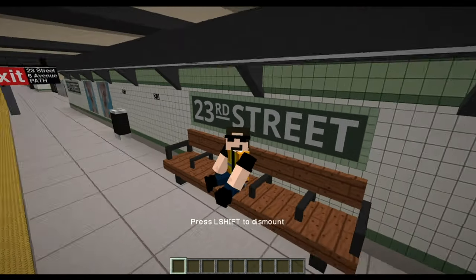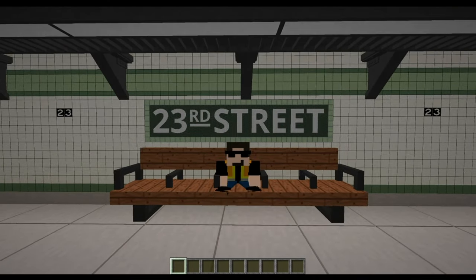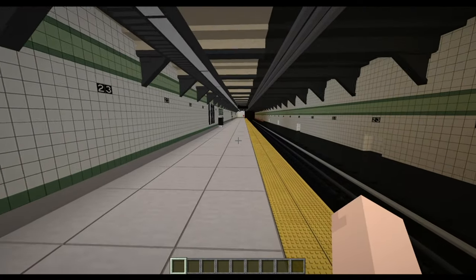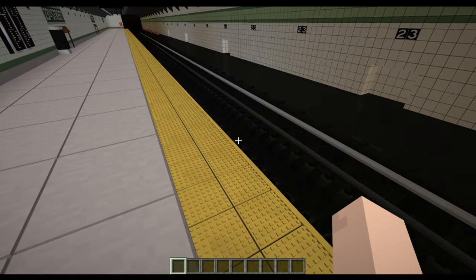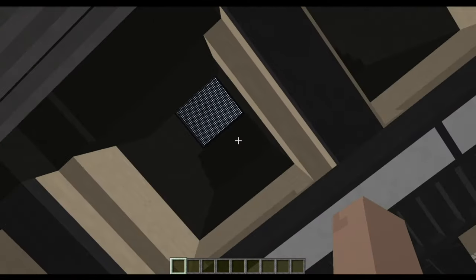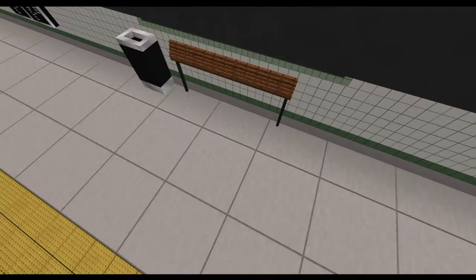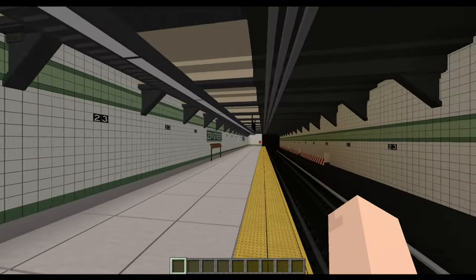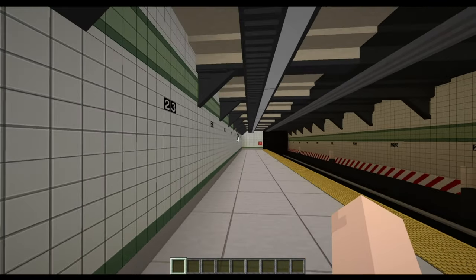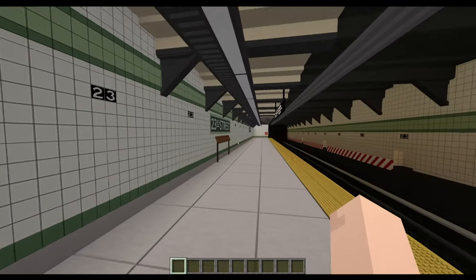Of course you have the benches — you can sit on them, or stand, or get pushed into the tracks, whichever you prefer. Over here you can see the vents going straight out. In real life, sunlight would stop partway up the vent shaft, but in Minecraft it goes straight down to the platform, which is strange. But it's more realistic to include vents than not, so for accuracy I'm including them despite the sunlight issue.